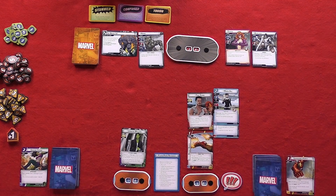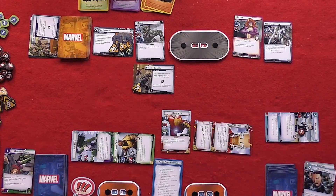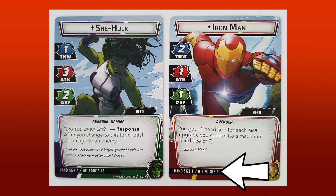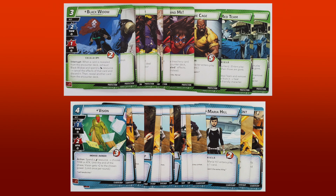Marvel Champions the Card Game is a game for 1-4 players designed by Michael Boggs, Nate French, and Caleb Grace, and published by Fantasy Flight Games. In this living card game, players take control of well-known Marvel heroes and must work together in order to defeat a villain who is trying to complete an evil scheme. To begin, each player chooses the hero they wish to use and takes their identity card. Each identity card is double-sided, with one side depicting their alter ego form and the other side depicting their hero form. These identity cards also show the players their starting and maximum hit points and hand limits. Players build and use decks of between 40 and 50 cards, comprised of all cards associated with the chosen hero, as well as a combination of basic cards and cards from one aspect type of the player's choice. There are four aspect types in total, and each one favors a different play style.